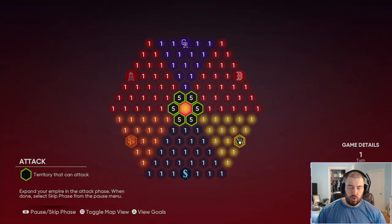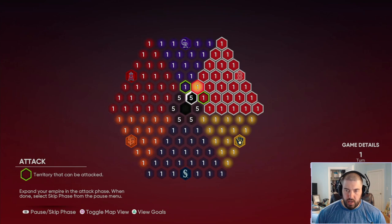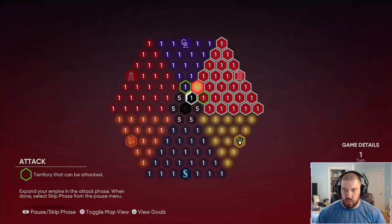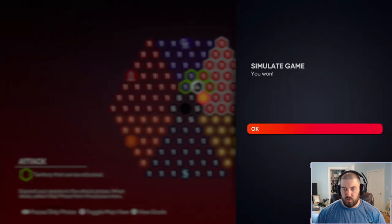Starting out, as you can see you have 5 fans around your entire stronghold which has 10 on it. Their strongholds have 7. You want to go out and start at the Boston Red Sox — just attack these guys. Whether you win or lose, you want to take as much territory around you as you can. They're not going to get a chance to attack. I'm going to fast forward a bit and show you how to branch out here.